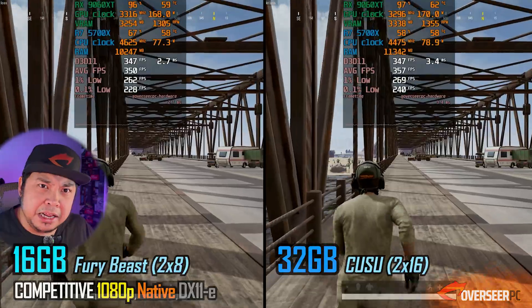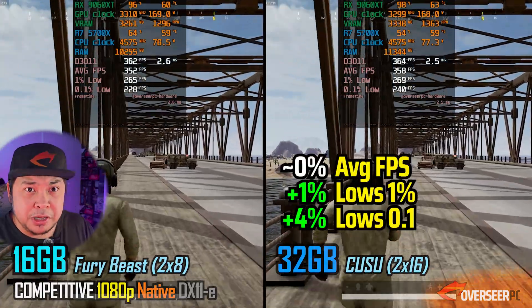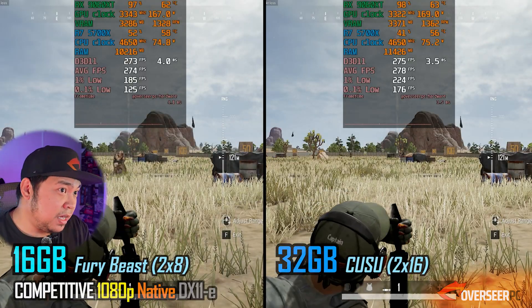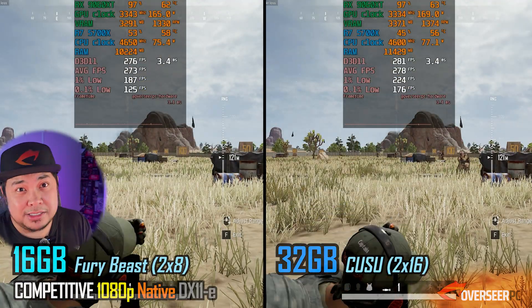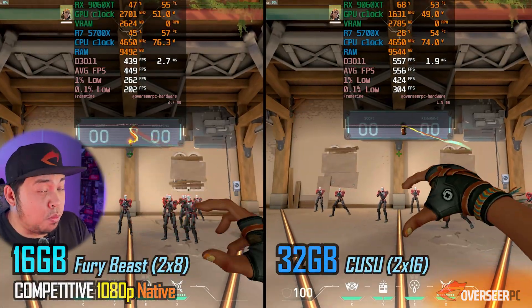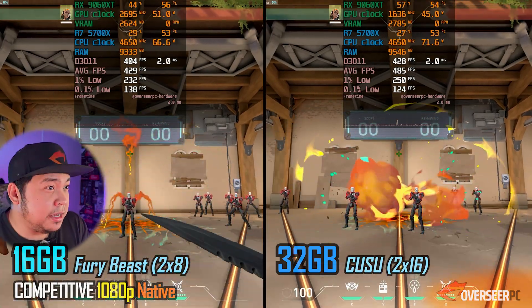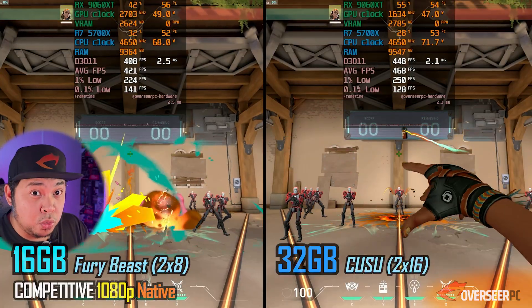In PUBG, there's a little bit of difference - probably margin of error on the normal benchmark. But on the heavy action mortar scene, this is where things matter: 188 on the lows versus 200-plus on the 32 gigabyte kit. RAM speeds may matter a bit there too. And in Valorant - a CPU-heavy game - you actually need better system memory, and there's a clear difference on average FPS and especially on the lows between the two setups.